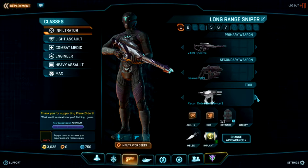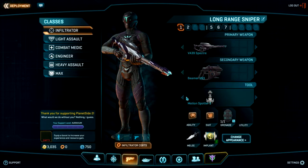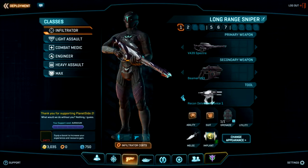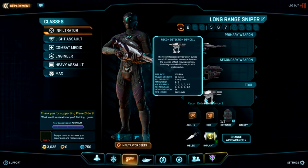Every class has a tool. The infiltrator's tool is either a recon detection device or a motion spotter — they're both basically motion trackers. The stationary one has more range; the other is like a dart you fire that has a bit less range but you can shoot it into a room and tell exactly where your enemies are. However, enemies can see that a recon dart is in the room and they can find and destroy it.